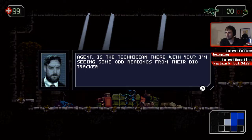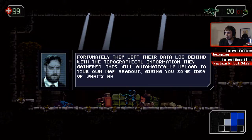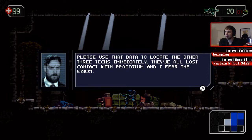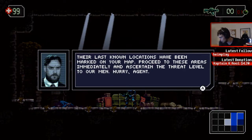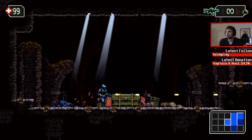Agent, is the technician there with you? I'm seeing some odd readings from their bio tracker. He's dead unfortunately. They left their data locked behind with the topographical information they gathered — this will automatically upload to your map readout to give you some idea of what's ahead. Please use that data to locate the other three techs immediately. They've all lost contact with Prodigium and I fear the worst. Their last known locations have been marked on your map. Proceed to these areas immediately and ascertain the threat level to our men. Okay, got it.